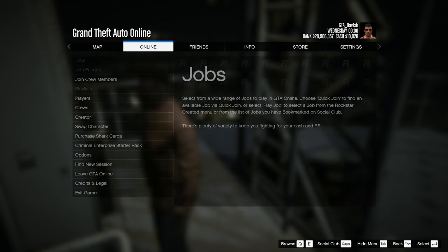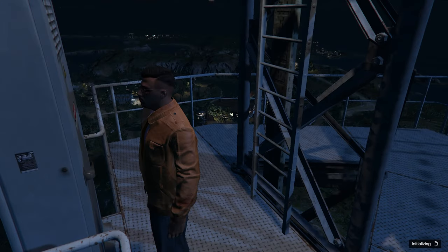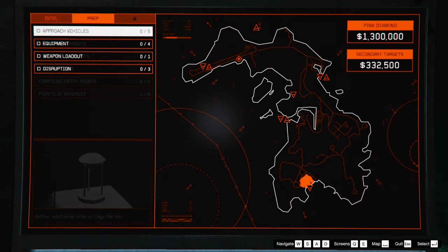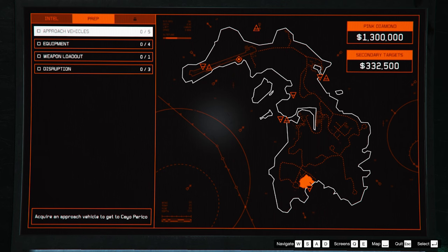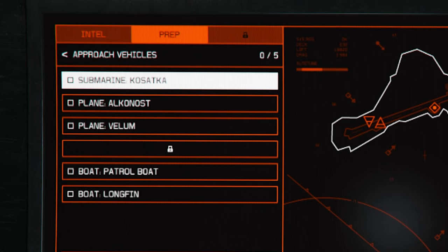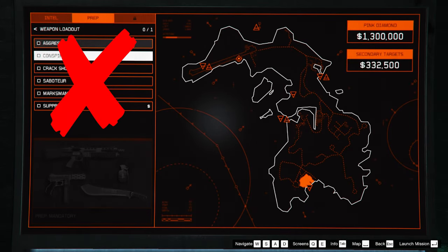The fastest way to go back to your planning screen is to set the Kossetka as your spawn location and then join a new session. Now you can go to the planning screen where you will see that you've unlocked the other setup missions. The only 3 sections you need to have a look at are the approach vehicle, equipment, and weapon loadout. The rest you can completely ignore.